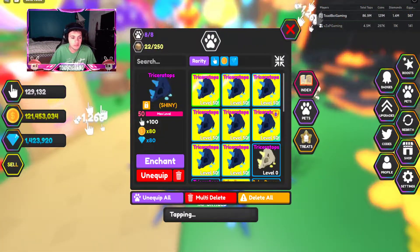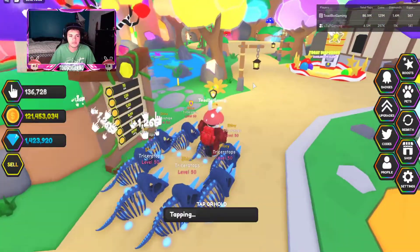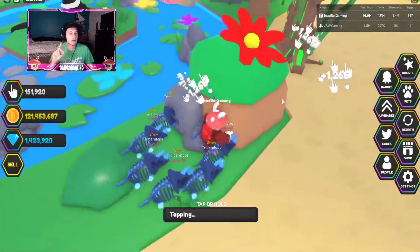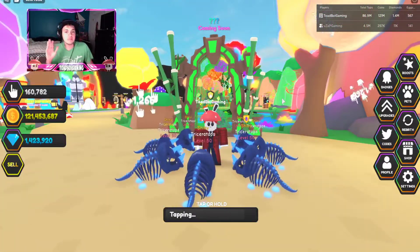One thing a lot of you don't know: your pet's 80x coin multiplier doesn't work how you think it does. It only works on coins that are on the ground - so if I pick up one single coin, I get 80x that coin. It's not a sell multiplier.